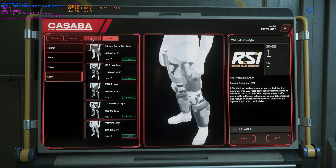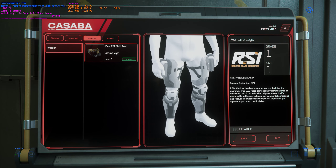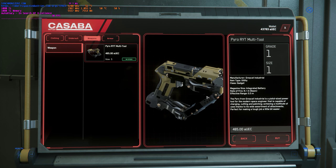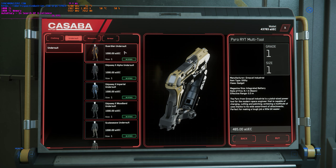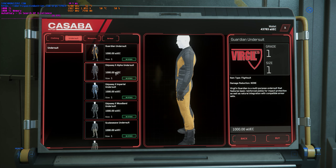We'll go to weapons next. Here you've just got the Pyro RYT multi-tool, which is necessary for certain missions — welding, cutting, and a variety of multi-tool uses. For your under suits, you've got the Guardian suit — mostly it's different color themes.